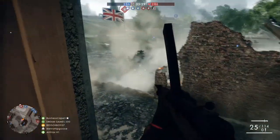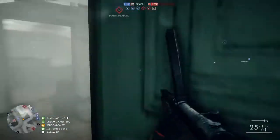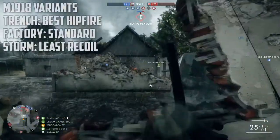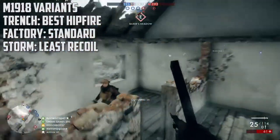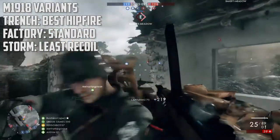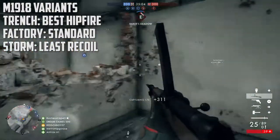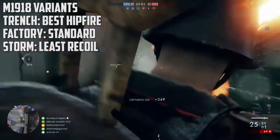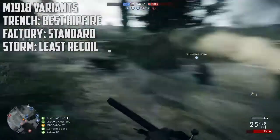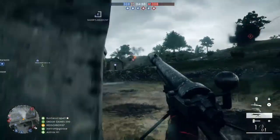I recommend just firing it full auto rather than tap firing. The three variants are: the Trench variant, which has the best hip fire and a bayonet — you really don't even need to aim down sights within 15 meters; the Factory, which is the standard version shown in all the gameplay here; and the Storm version, which has about 33% less recoil than the other two variants, making it more versatile and the best overall variant for this weapon.